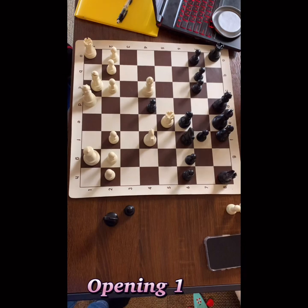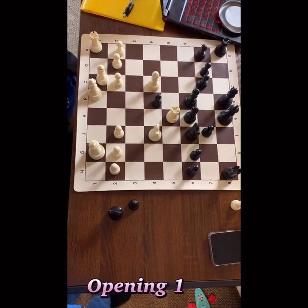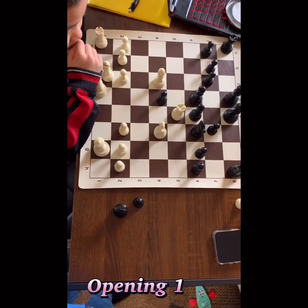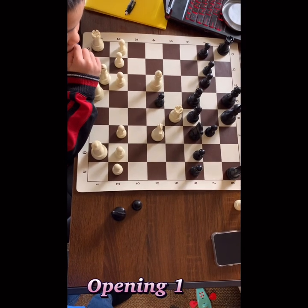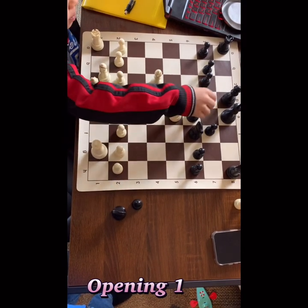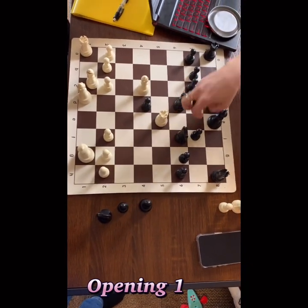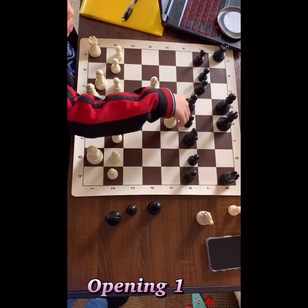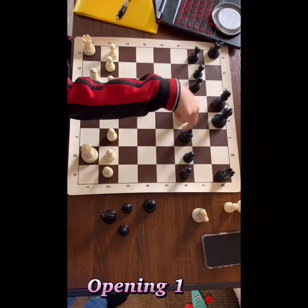Now Black doesn't have the opportunity to defend this square, and I can't take the bishop. Yes, you can take the bishop — Bishop d6. You can take the bishop exactly, because Queen takes f6. Yes, and now I have a problem — you are attacking two pieces.